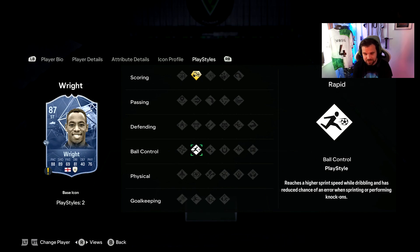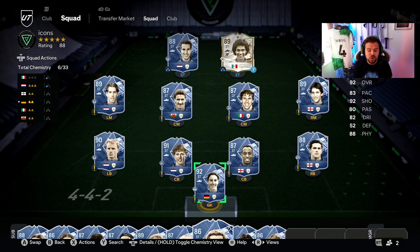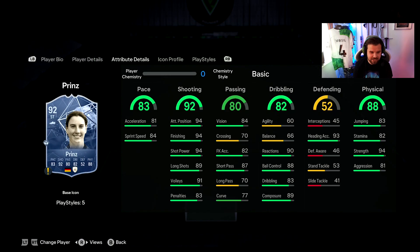That dribbling weakness lets Ian Wright down every single year — it's a shame because if balance was in the 80s and dribbling was in the 80s it would make a massive difference. Heading of 85 is pretty good, 75 jumping, stamina of 86 is good compared to others on this list, and 73 strength. He comes with Chip Shot Plus as his playstyle plus, plus Rapid.